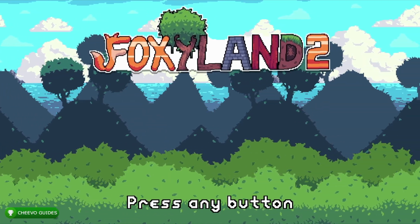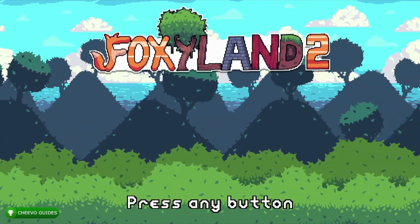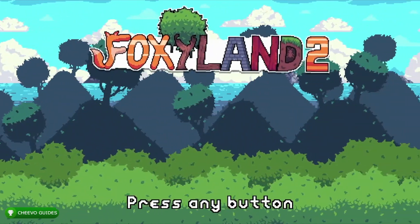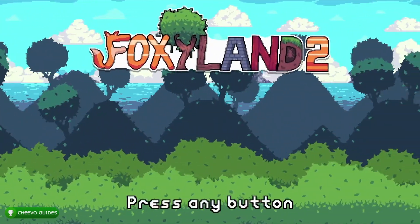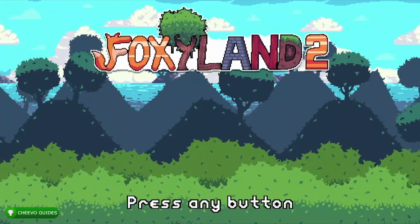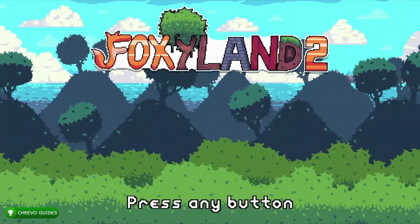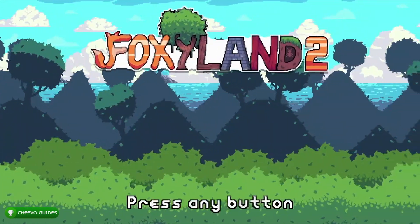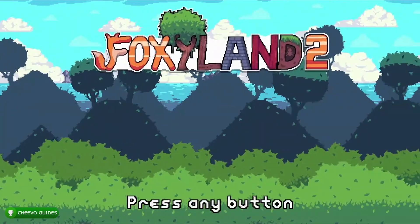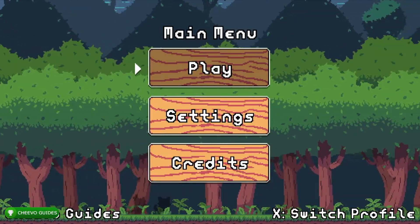What's up guys, this is back here again with another achievement guide. Today we're going to be focusing on Foxyland 2. This game was developed by Bug Studio and published by Ratalaka Games. It has 19 achievements and offers 1000 gamerscore or a platinum trophy on PlayStation. It's going to take about one hour to get full completion or platinum trophy, and it's only $5.99. The link will be in the description below. We have to play 20 levels in this game.